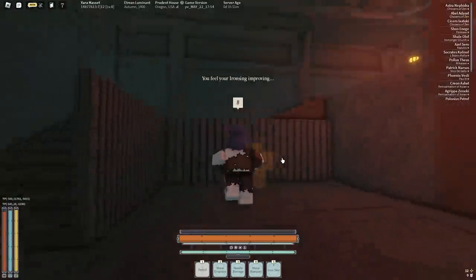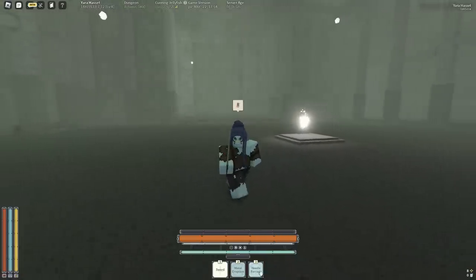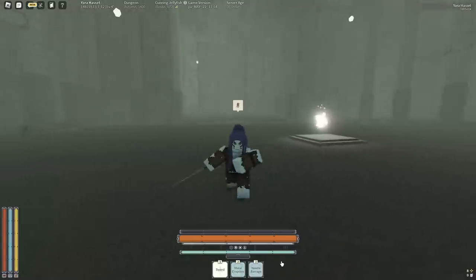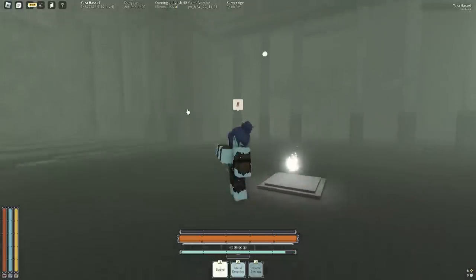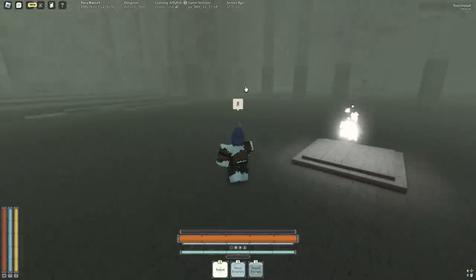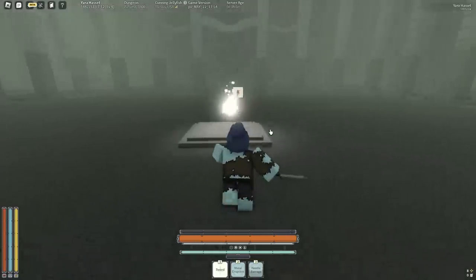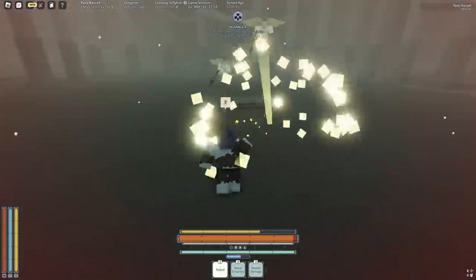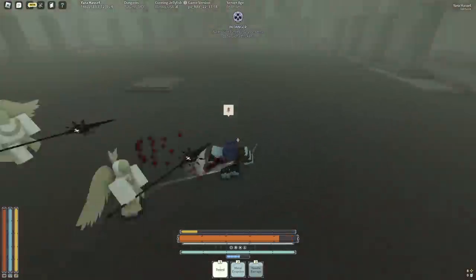The next mantra is Needle Barrage — it's a zero-star mantra and it uses 20 ether. It's like a knife throw. Let's see what happens when we use it on a mob. Let's try on these angels and see if we can land it.